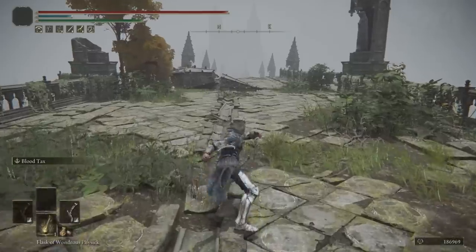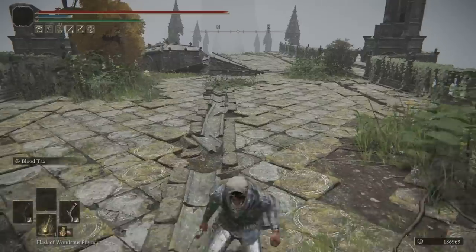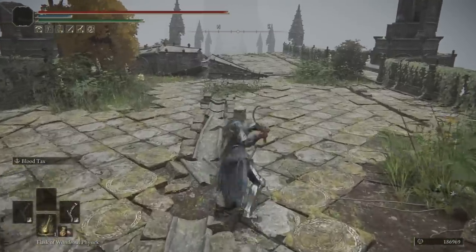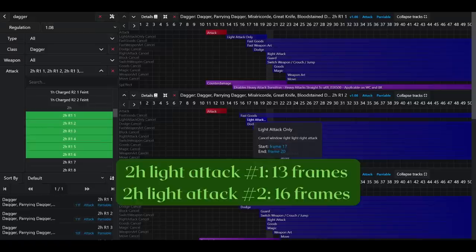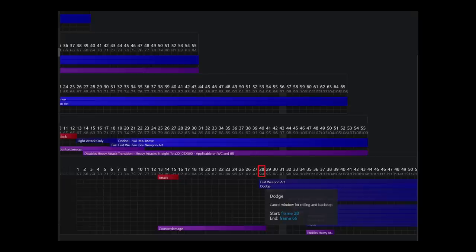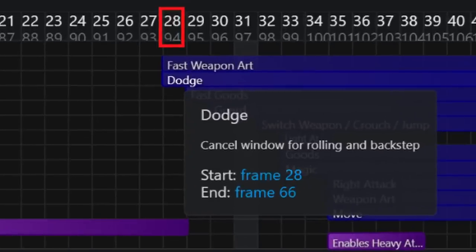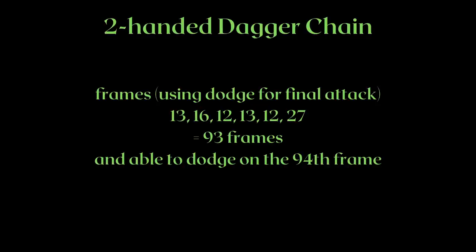Now that we know the very basics, we are going to take a look at the full 6-hit chain. I am going to count out all the frames needed for the full two-handed dagger light attack chain. We already know the first light attack is chainable on the 14th frame, so the first attack takes up 13 frames. Likewise, the second attack takes up 16 frames. I am lining all of the attacks up and then checking for the final 6th attack. For the 6th attack, we cancel the rest of the animation with a dodge frame, which can happen on the 28th frame of the 6th attack — overall corresponding to the 94th frame of the entire chain.